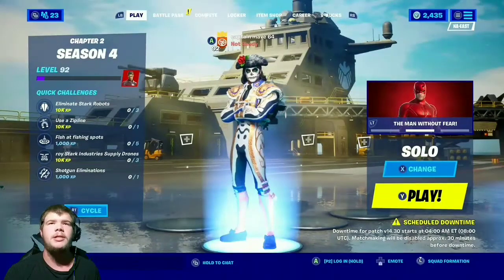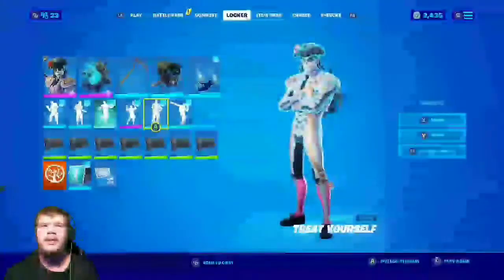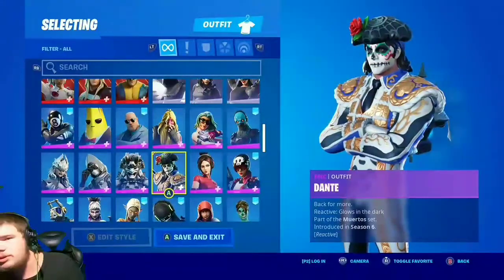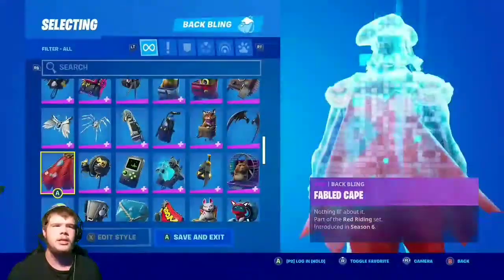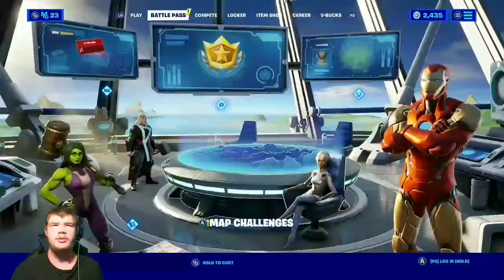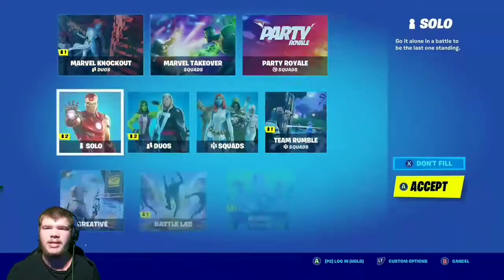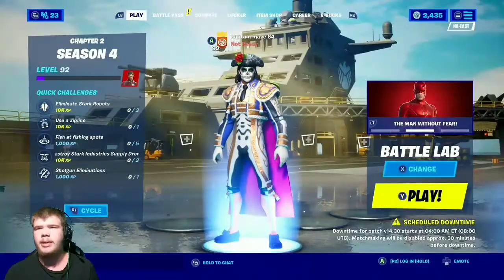Hey guys, today we are doing what does Dante look like in the dark. Because on his skin it says glow in the dark reactive - glows in the dark. We're gonna show you how reactive he really is. We're gonna put on his cape as well because it's reactive too. The pickaxe and glider are as well, but I'm not gonna pick those up because they're way too expensive. We're jumping into a quick battle lab game to see what it looks like in game.